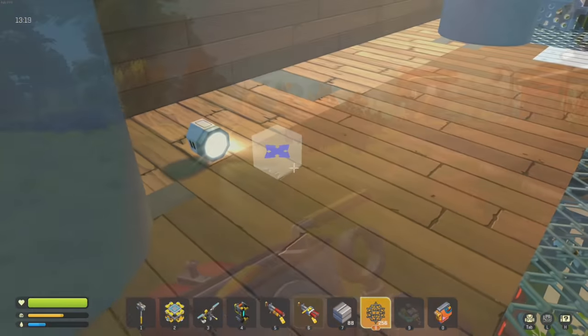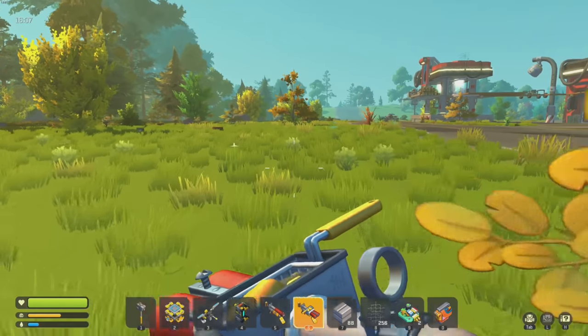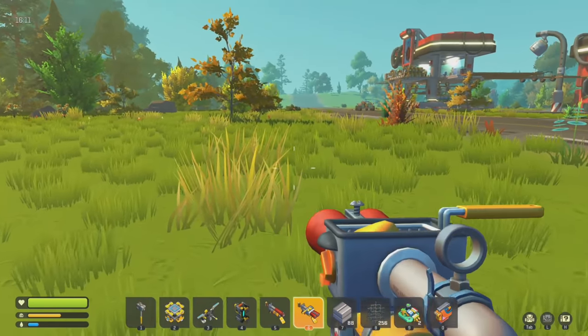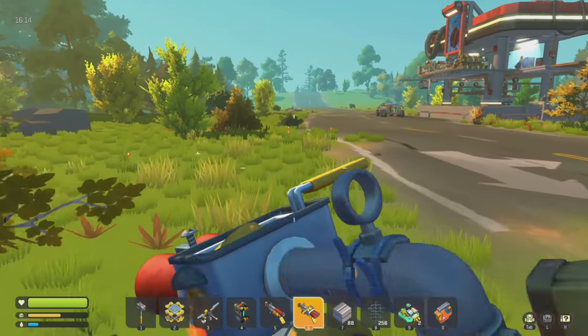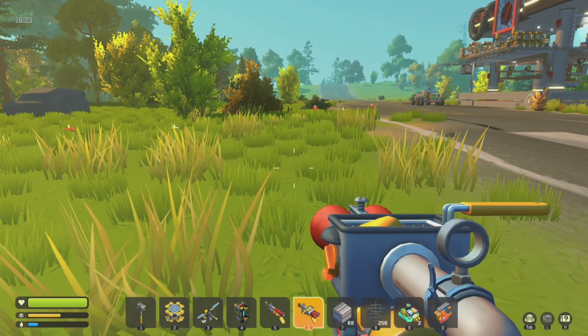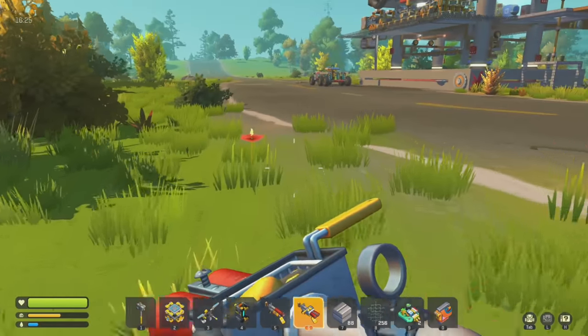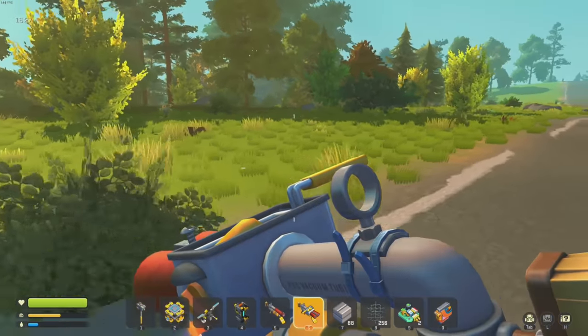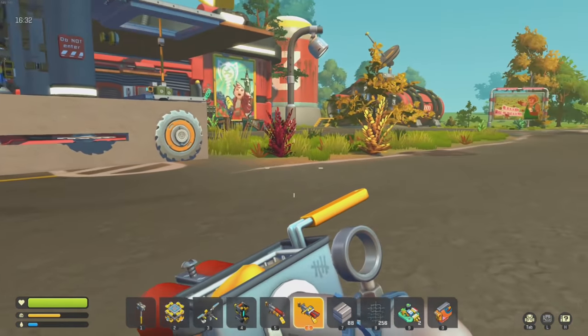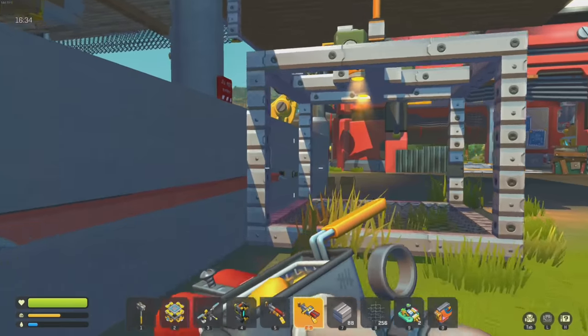I went and grabbed water so we can water everything. You guys might notice the difference in the ground - I actually changed the foliage density to low because it makes it so much easier to see parts and things. Like if you kill a bot and drop something, you can actually see it and it's not too grassy. I think that's a quality of life improvement.